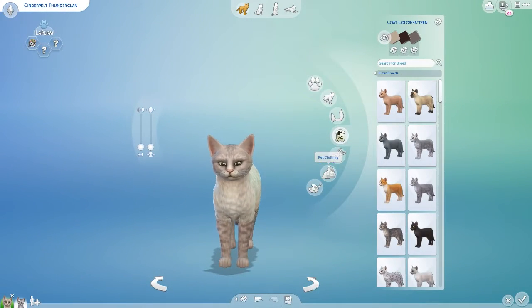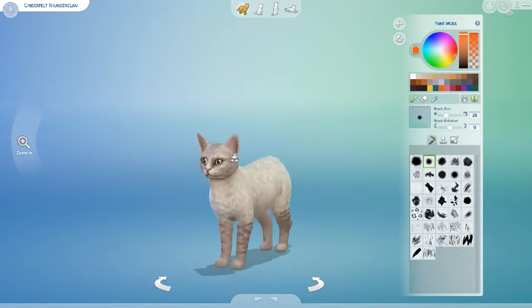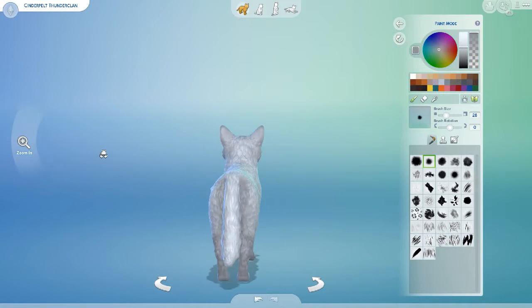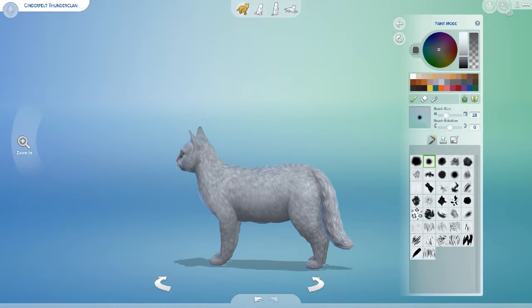Start on Cinderpelt. Wait, that's not the right color. Darker, darker. Opacity level down so it'll get darker. I don't like this. Is this working? Is this doing anything? I don't think so.